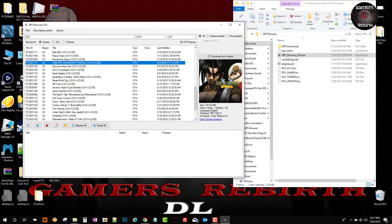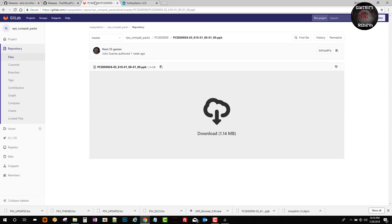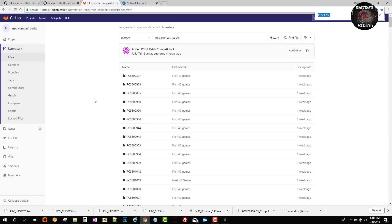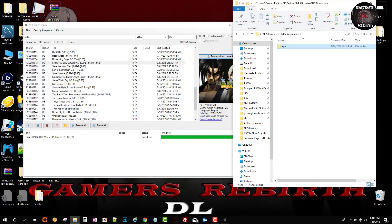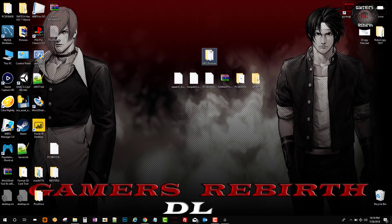I'm going to get Samurai Shodown, which is a pretty cool game. It gives you all the information, then you select download and unpack, and it'll show a completed status — it'll be inside the NPS browser downloads folder, and you can see the game ID. Then we can go to the website provided and search for the repatched information there. Just rewind the video to follow those same steps. If this helped, remember to hit like, subscribe, comment, and share with your friends — as always, Game and Rebirth out.